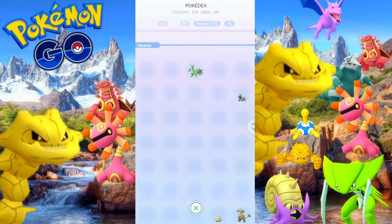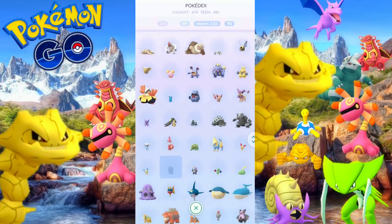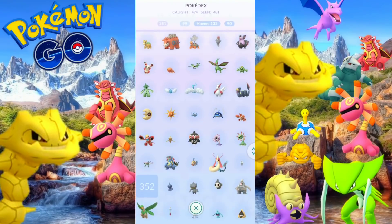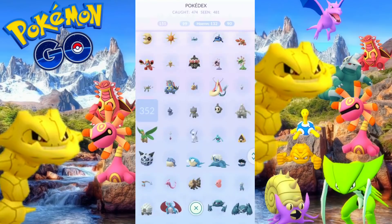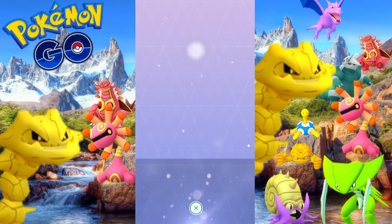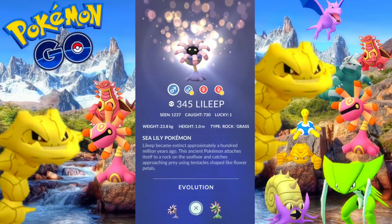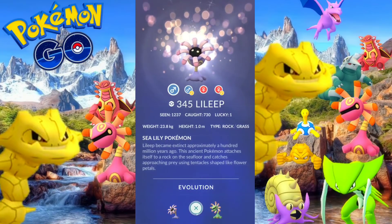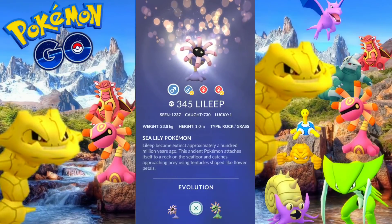Let's go ahead and head over to the Pokedex and look for the Lileep as well as the Cradily, and talk about Community Day for just a moment. We do have that Community Day coming up — it's not going to be the most exciting around, which is perfectly fine. Nice relaxing time. Basically it's going to be trying to hatch eggs, and that's pretty much it.